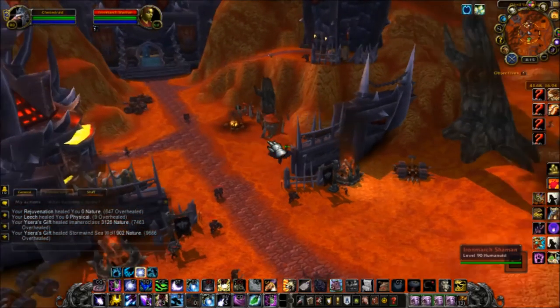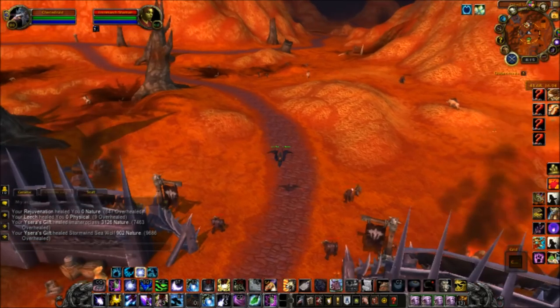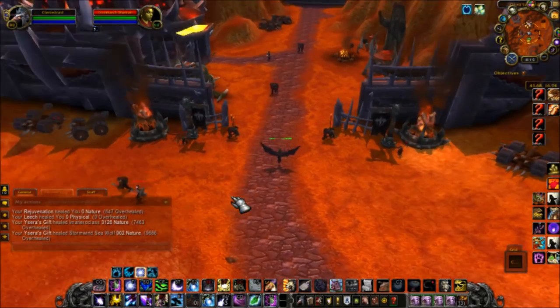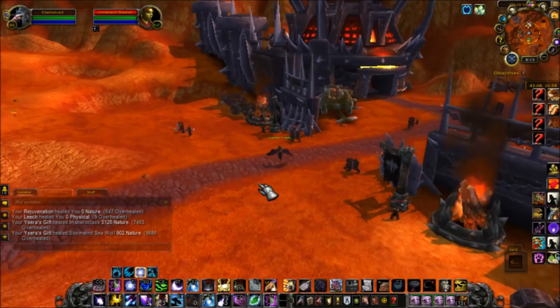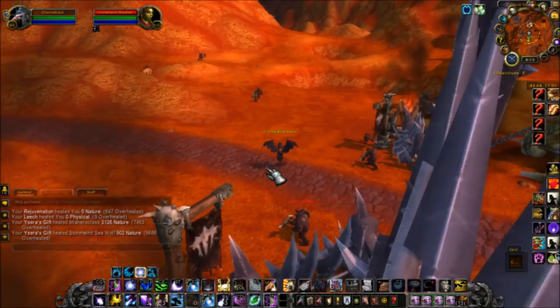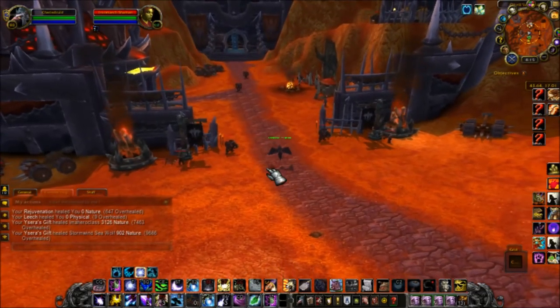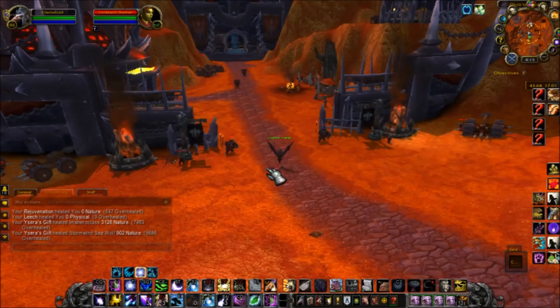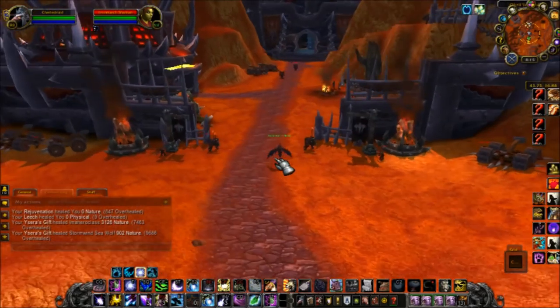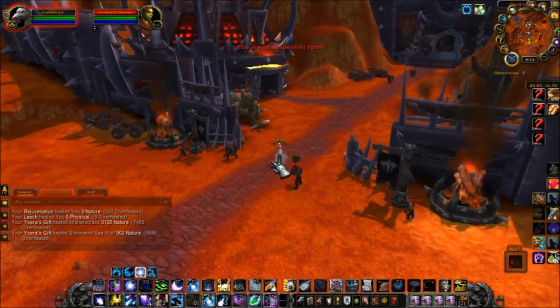Of course, the level 90s will be there. What you're going to do is just kill these guys because they drop the Bronze Whelpling item. It's about a 1 in 1,000 drop chance, but you'll get roughly 1 an hour, and they sell on average across all the servers I looked at, 10 to 15k. It's a really good seller, and because it's kind of a slow farm, you're going to have trouble getting it, so that's why it keeps its price boosted.